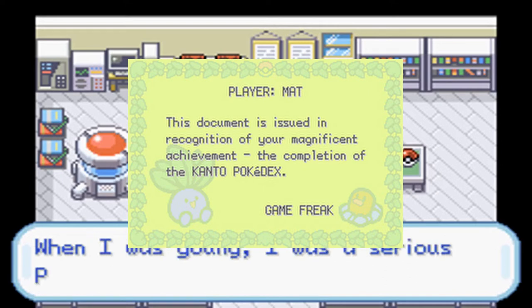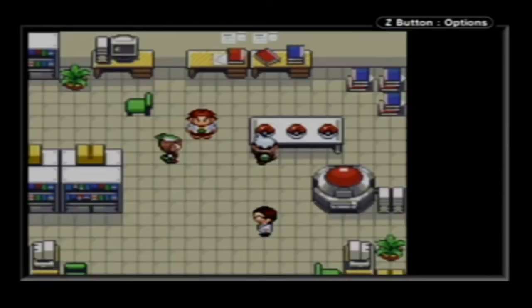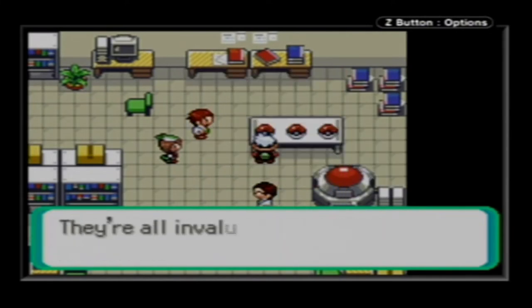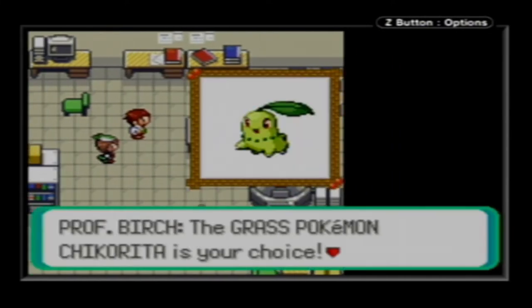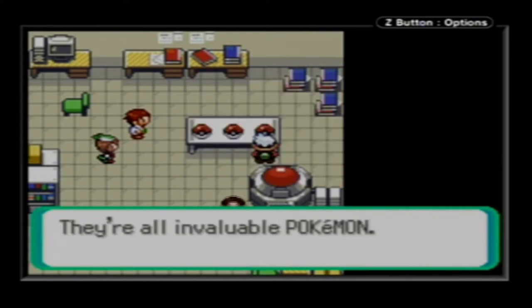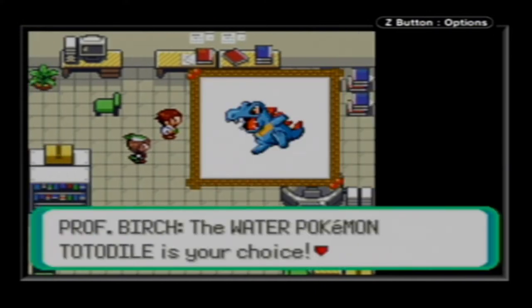But that would all change the following year. Pokemon Emerald. The third version of the original Hoenn titles actually offers the best prize yet for completing the Pokedex. After completing the Hoenn Pokedex, Professor Birch will give you the choice of one of three Johto starters. This is certainly a pretty cool prize.